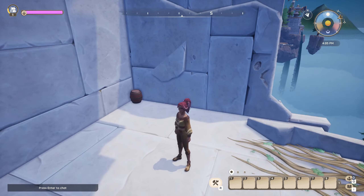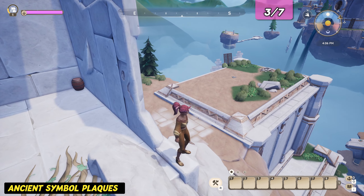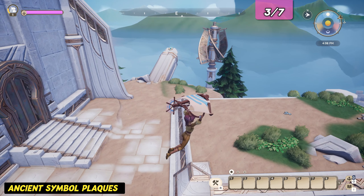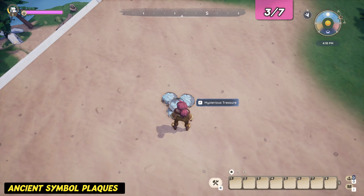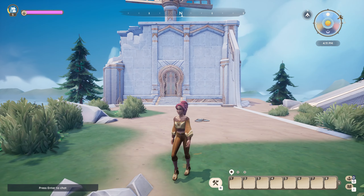The third treasure is also located on this island and it's very close. Look south and glide down to the platform a few meters down to find the ancient symbol plaques. They are located on top of the platform around the central ruins of the first island. It should be easy to locate — the platform is just south of the locked door.